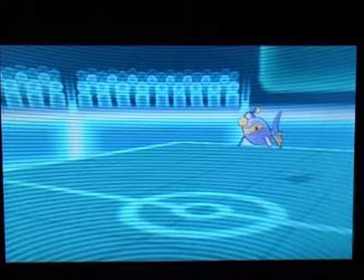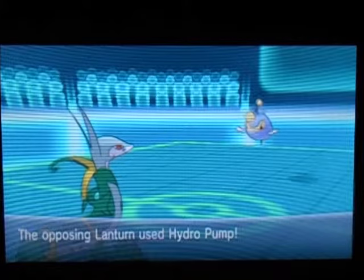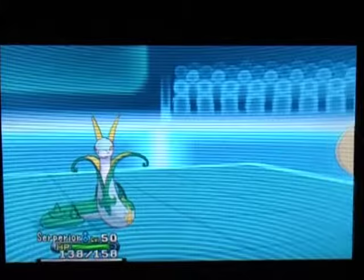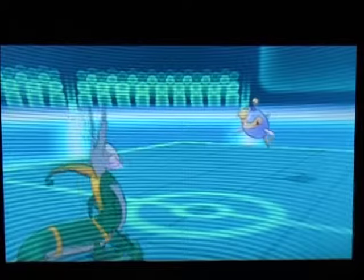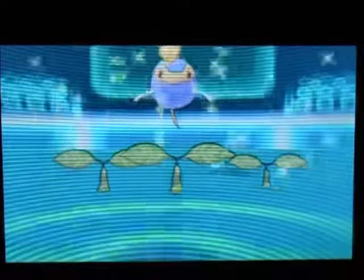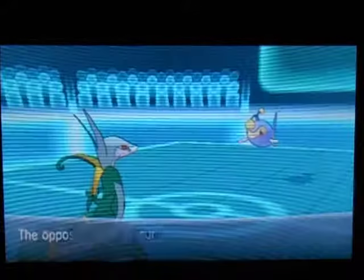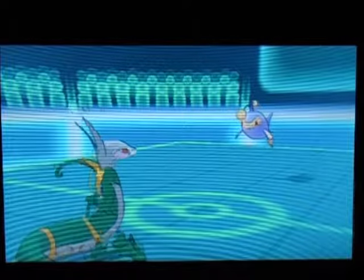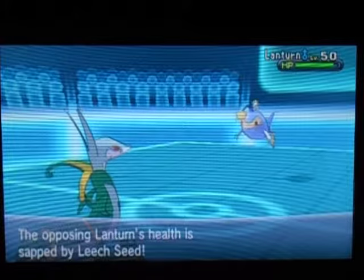I'm going to bring out Raichu. He's going to start off with his Lantern, and I don't know if this Lantern has Volt Absorb or not. So the best thing I can do is hard switch out to Serperior. My Serperior can take anything it wants to do, and I can also get some HP back because Lantern has high HP. He's going to Aqua Ring, which means even more HP for me to recover if it decides to stay in and keep healing itself. It's his choice really.